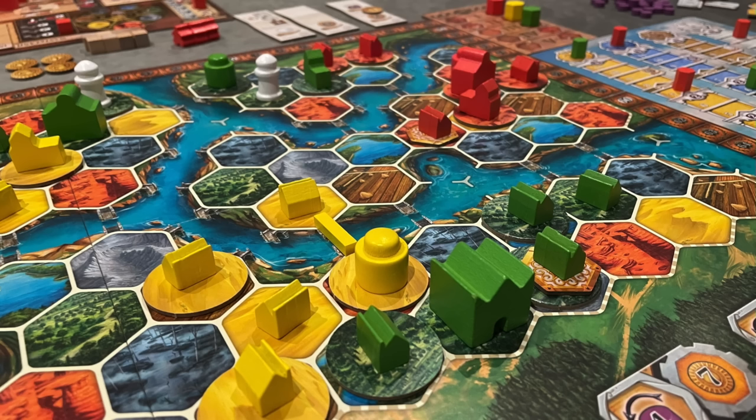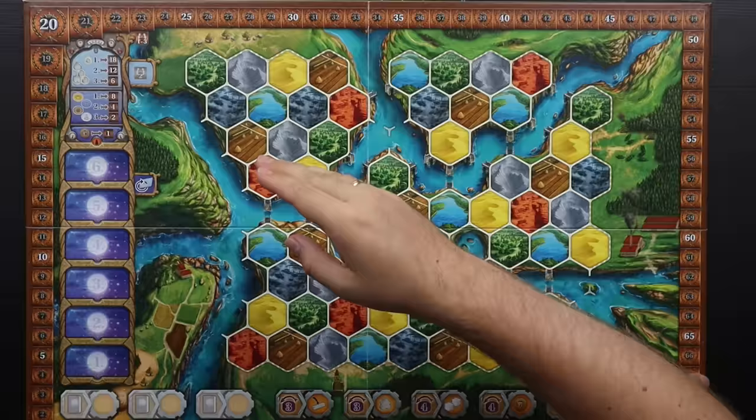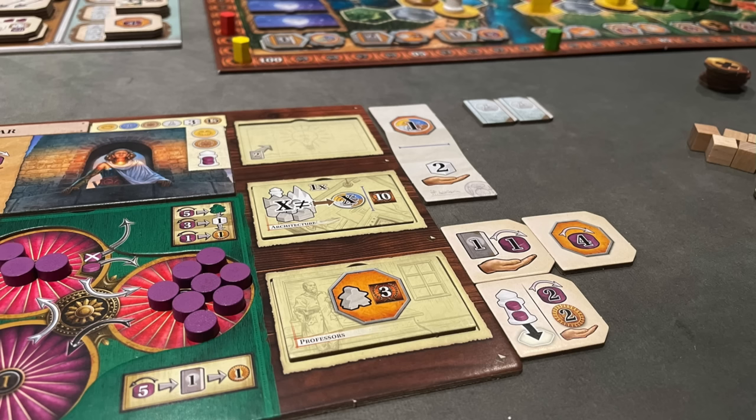The two-player variant uses scientists to fill up spots on the tracks — the same spots where you'd send priests in Terra Mystica. The scientists move up the tracks based on the science bonuses from the round tiles. There's also a hidden tile revealing a number between 12 and 15 in the final round, representing virtually how large a third player's area is, giving you a third competitor. The point distribution between first and second place matters — getting 2 points instead of 4 when others get 8 is noticeably worse.